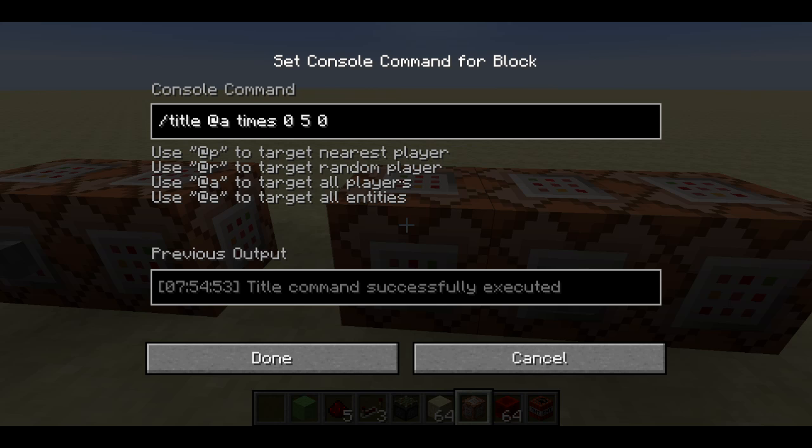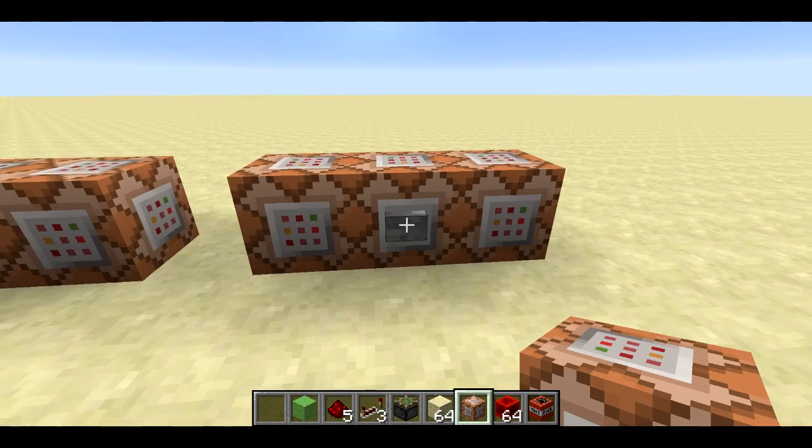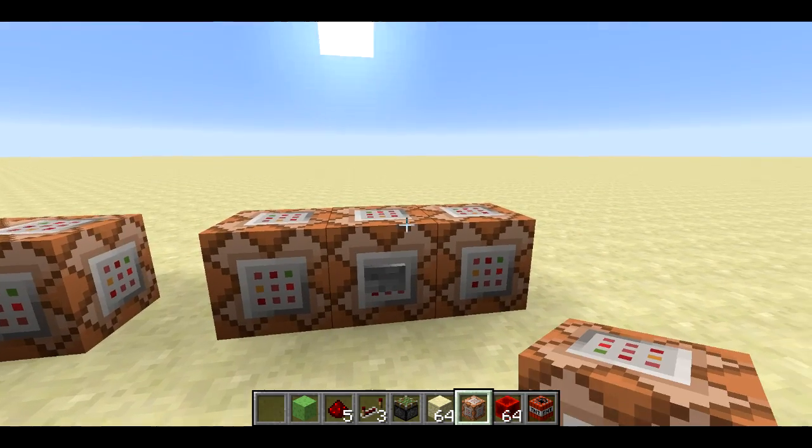You can also configure how long the subtitles and titles appear for. The times command accepts three parameters: the fade-in time, how long it stays around, and the fade-out time. These are in game ticks, which are 1/20th of a second. So here this is going to appear instantly, stick around for five game ticks, and then disappear instantly — that'll be a quarter of a second — so you can display something very quickly like that.